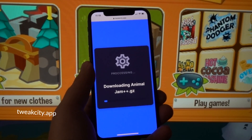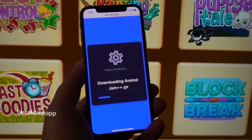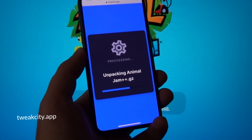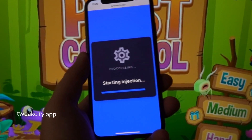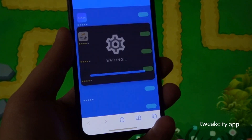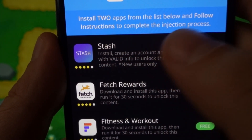Clicking download will simultaneously start all processes required for downloading: the injection process, the mixed processes, and the downloading process. There is no need for jailbreaking or rooting — it's as simple and straightforward as shown. The injection process normally takes a few seconds, but may take a couple of minutes depending on your internet connection speed. Once it finishes, you'll be redirected to the last step.